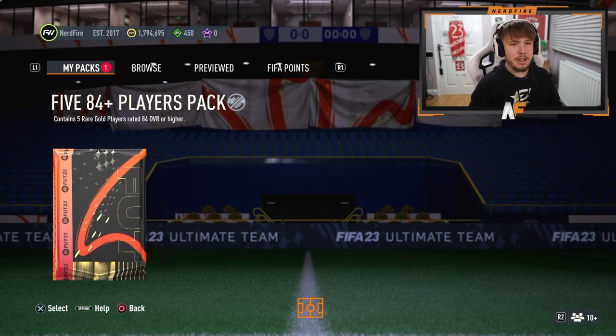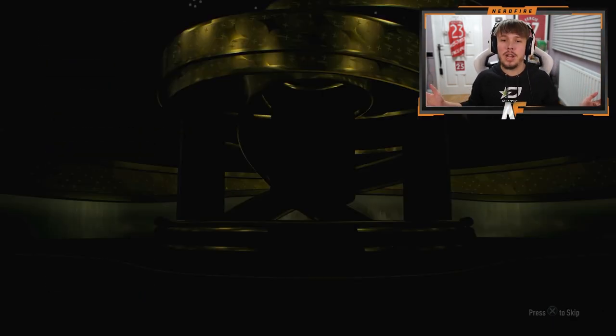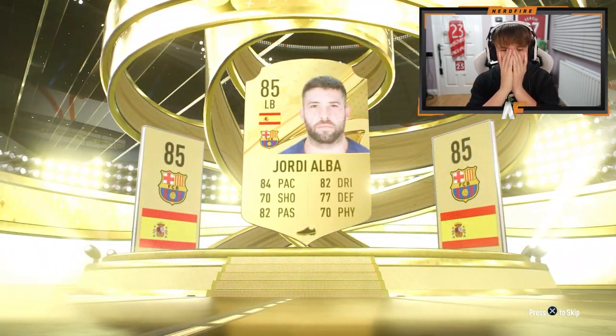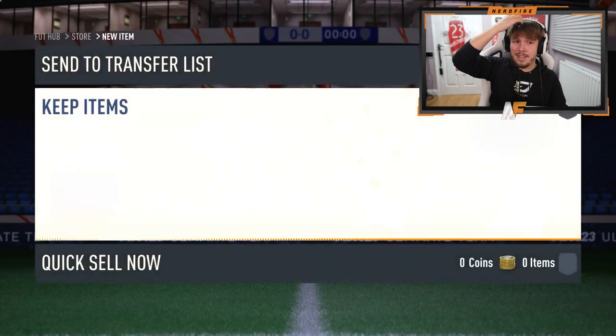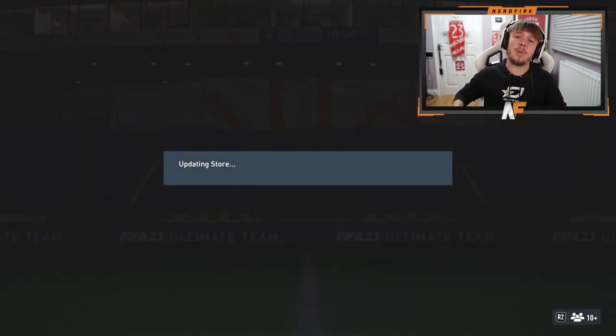Maybe we're going to get third time lucky here for the Fantasy Foot. Please, show me a Fantasy Foot. Please tell me it's a walkout — it's not a walkout. We've been hit with the lowest of the lows. Jordi Alba — Jordi Alba's our highest rated. Three 84s as well. That's terrible.